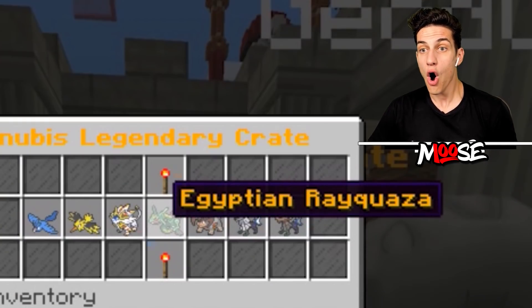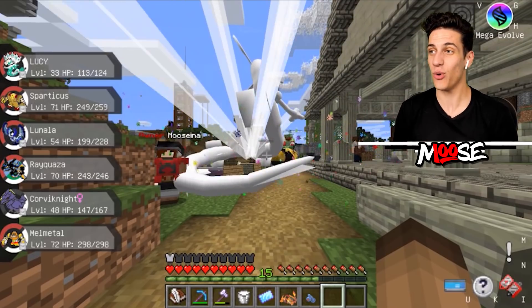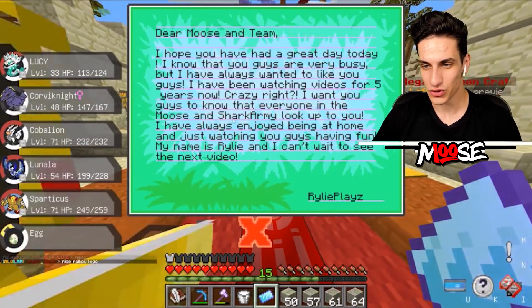Giratina! This is the Egyptian Rayquaza for Team Moose. Here we go.